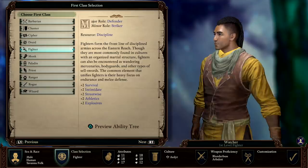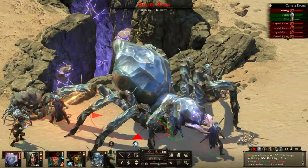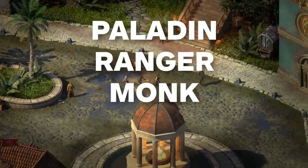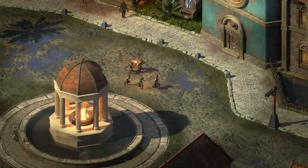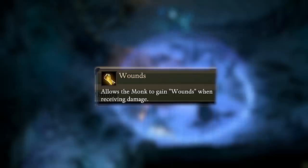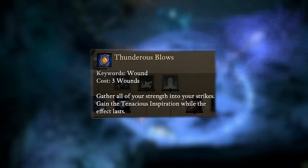The best defender class is the Fighter, who is skilled in a variety of weapons and can take a lot of punishment. Paladins, Rangers, Monks, and Barbarians also make good defenders thanks to their tough stats. Monks even have an ability that lets them absorb incoming damage and use it to increase the power of their weaponry.